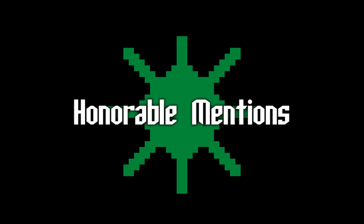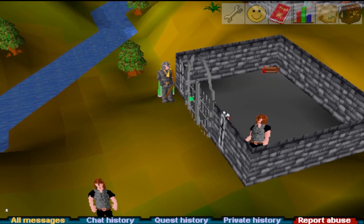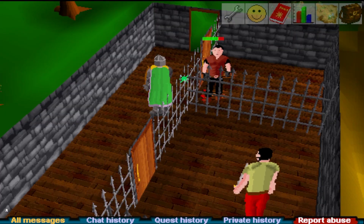Honorable mentions for 40-60: if you need a change of scenery, I recommend barbarians, monks, guards in Edgeville, or the Port Sarim Jail — which in my opinion is a classic.